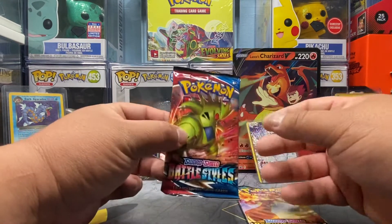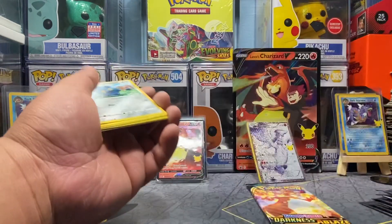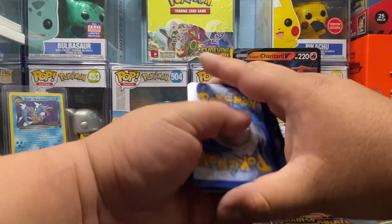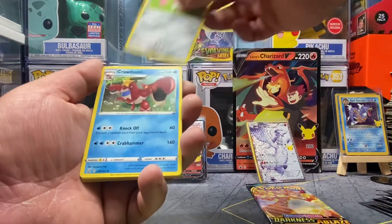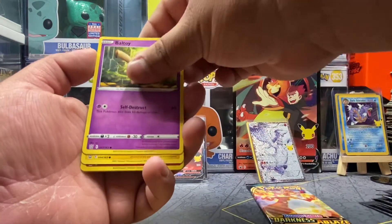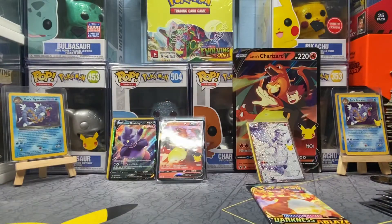Let's start with Battle Styles — let's see if we can pull that sleeping Tyranitar card. All right, code card. One, two, three, four to the front. We have psychic energy, Cacturne, Dewpider, Crawdaunt, Bronzor, Salandit, Gligar, Baltoy, Electabuzz, Salazzle reverse, and Falinks non-hollow rare. All right, it's all good.